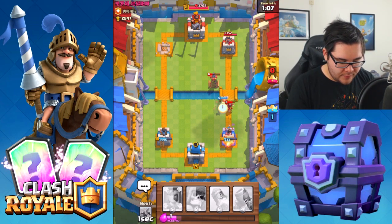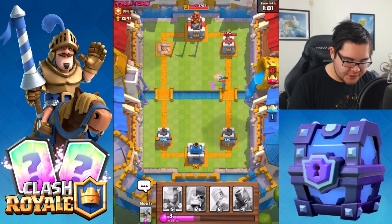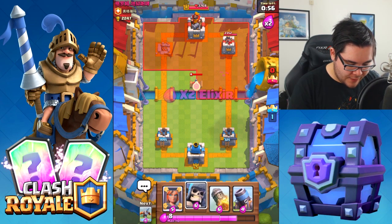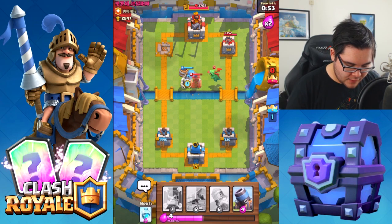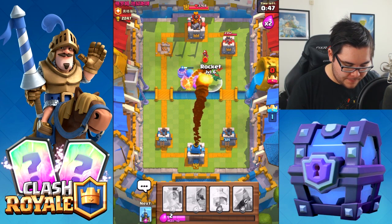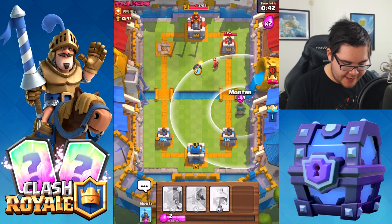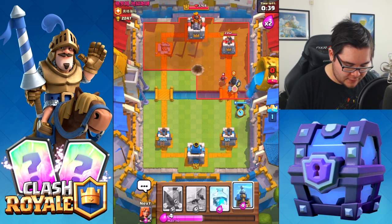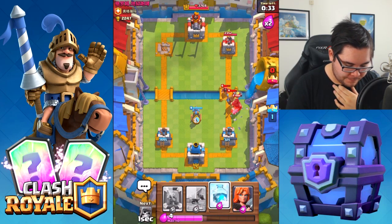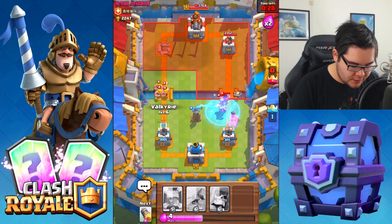It almost took down my tower — we're still there, guys. I'll drop a Giant Skeleton and then a rocket to get rid of that Baby Dragon. The mortar was placed incorrectly — it's not going to be able to do anything. Dropping the Freeze spell because we're in a bit of a pinch situation.